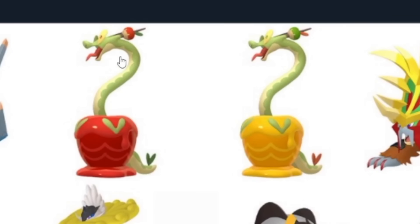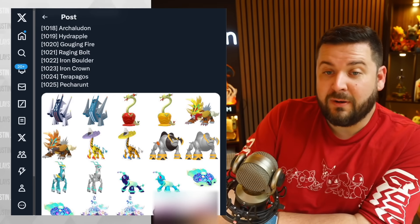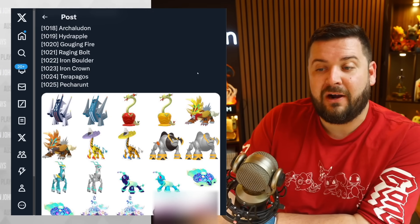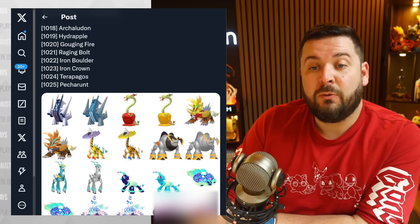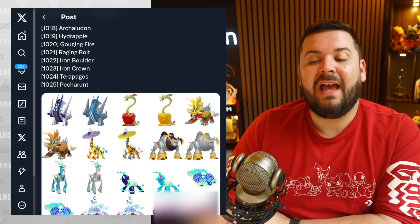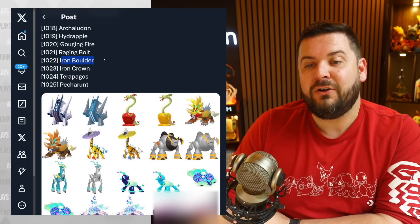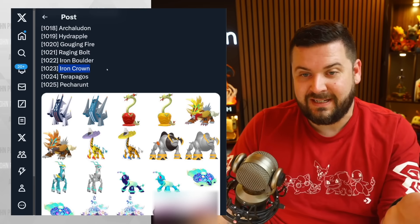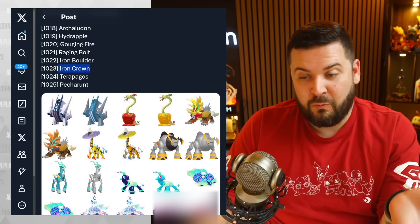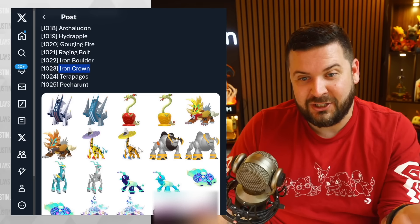Brand new Pokémon: Gouging Fire is a past paradox version of Entei — looks really cool until you look at his face. The shiny looks so dope. We have Raging Bolt, which we've seen in official media. We have the future paradox version of Terrakion called Iron Boulder — it's a metal Terrakion — and Virizion's future paradox is Iron Crown. They're just metal now, go-go-gadget legendary.